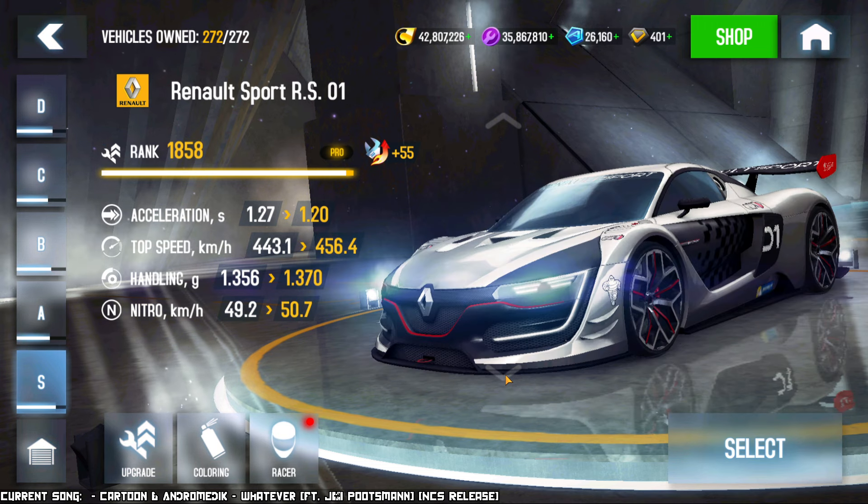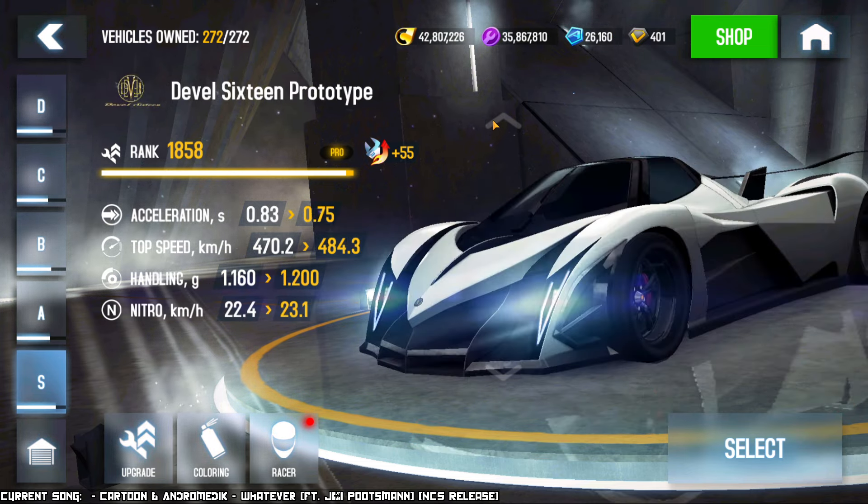But if we look at another car of around the same rank, the Adpro, you can see that the top speed is considerably slower — by like 30 kilometers an hour — though the Nitro is higher. So basically when you add those two together, I just pulled out a calculator: it's 492.3 kilometers when you add the top speed and the Nitro. And if you add the ones for the Devel 16, for 470.2 plus 22.4, that gives you 492.6. So it's about the same speed.